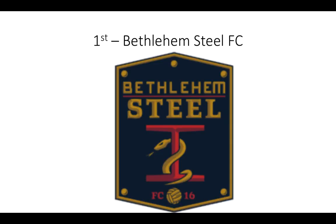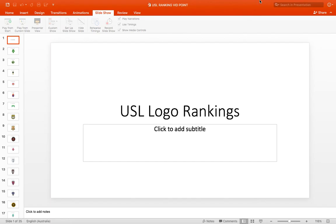Number 1: Bethlehem Steel FC — 3rd place getters in Chris Creamer's Sports Logos 2016 Awards. I can see why. Brilliant logo — the I-beam is brilliant, the snake is good, the old-timey soccer ball. The snake represents the union affiliates. I like the color, although they did change it, but it still looks good. I love that pink, I love the five dots, and it fits really well on the jersey. Anyway, that's going to be it for the first logo ranking on the channel. Thank you guys for watching. Bye.